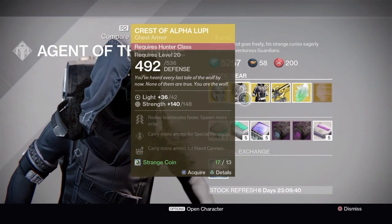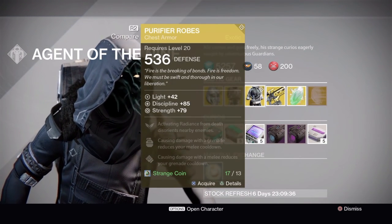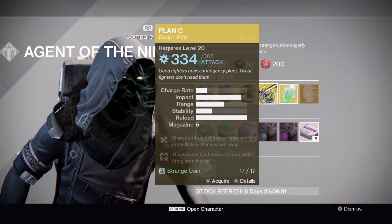Crest of Alpha — I don't know if I've got Crest of Alpha. Purifier Roads — I don't think I have that. Plan C — I definitely don't have that.